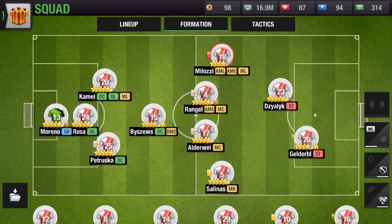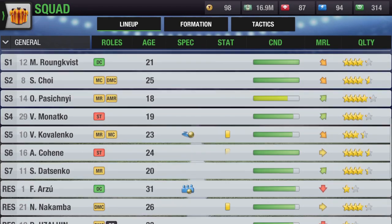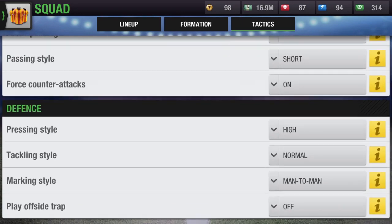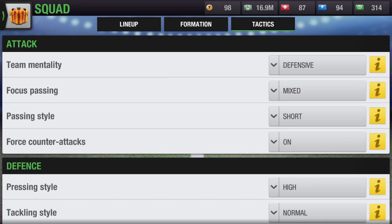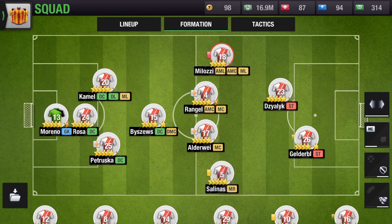It seems to be a fine new layout with great graphics — I'm liking the layout. The tactics are still the same; they haven't added or changed anything there. But I'm liking the mentality section: you can tap on a player to set his mentality, which brings much more fluidity and tactical planning to the team. You can make a player either attacking or defending, which is very cool.